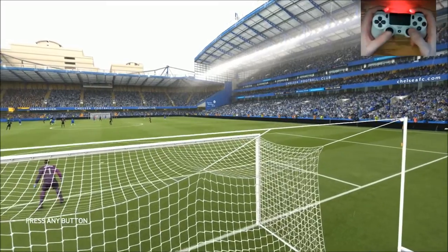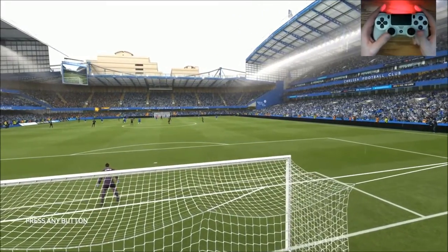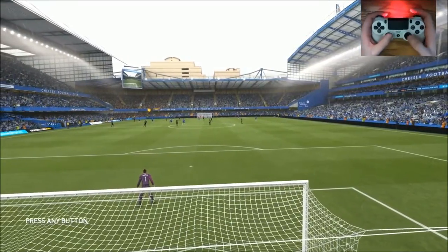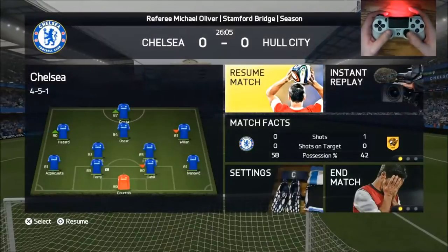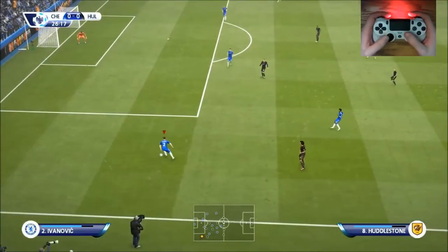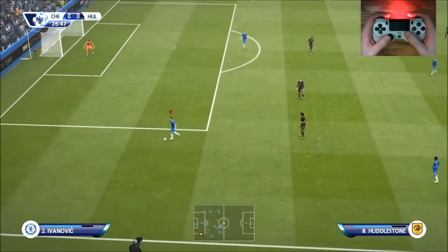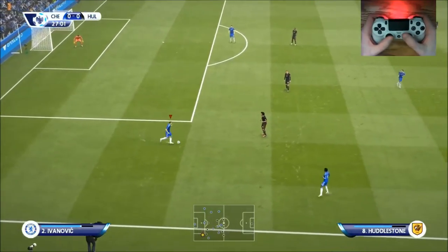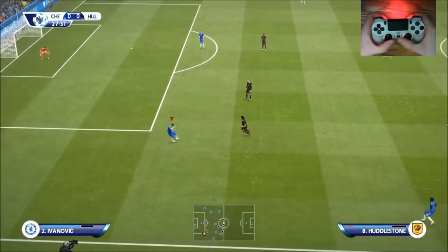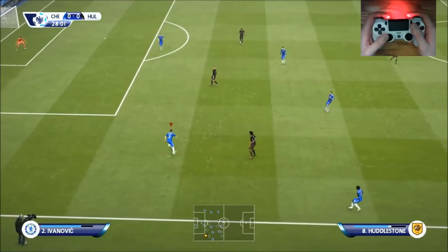That's what I've been doing for about the past week — using the right analog stick more. Because what happens, and I'm sure some of you are having the same problem, is that when you're using the right analog stick, you're jamming it wherever you need to go. If you have the ball and you're going to do a skill move, you're jamming the stick where it needs to go. You don't really need to hit it that hard when controlling the ball — you can just hit it lightly and control where the ball is going all the time. You don't need to be jamming the stick around.